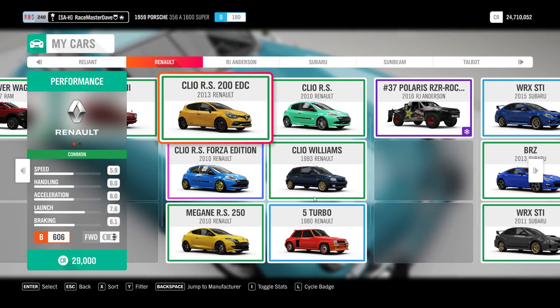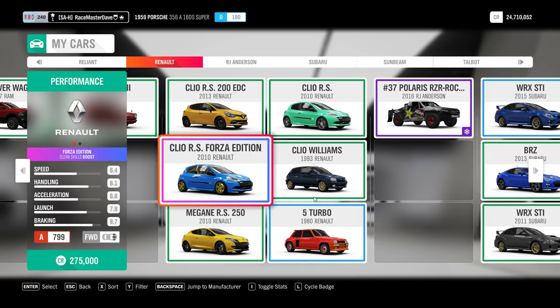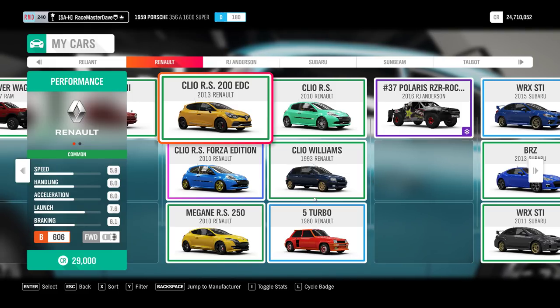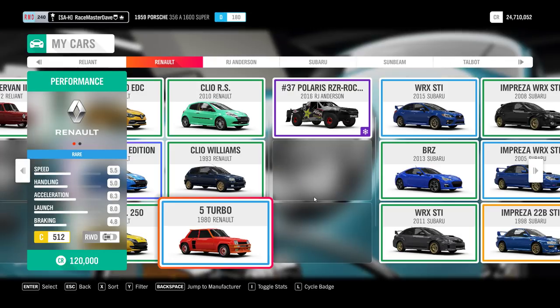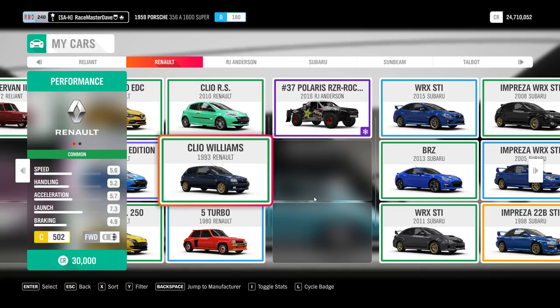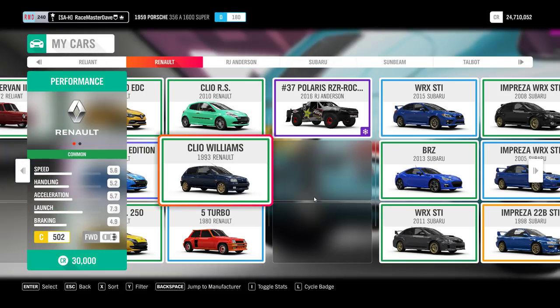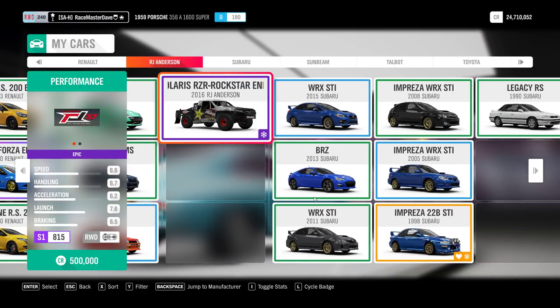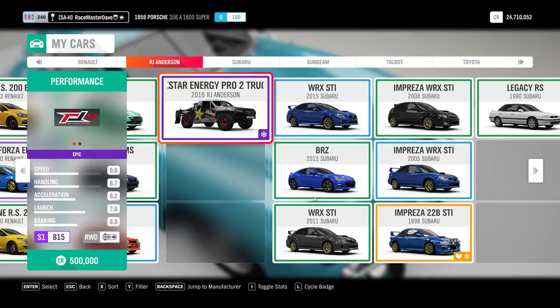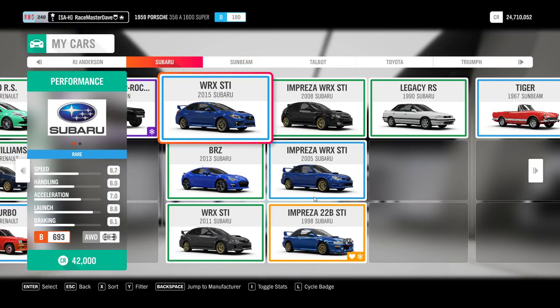The Renault Forza Edition is wheel spin only. The Clio 2013 and 2010 are just auto show cars. The Renault 5 Turbo has a Forza Edition which I don't have yet - also wheel spin only. The Renault Clio Williams is in the Street Scene campaign, same series as the Skyline GTR R34 and Hoonigan Porsche - you unlock it at some point in the street scene. The RG Anderson Polaris Trophy Truck is a wheel spin, probably also buyable. For Subaru - most are in the auto show except the 2004 WRX, which is only available from wheel spins.